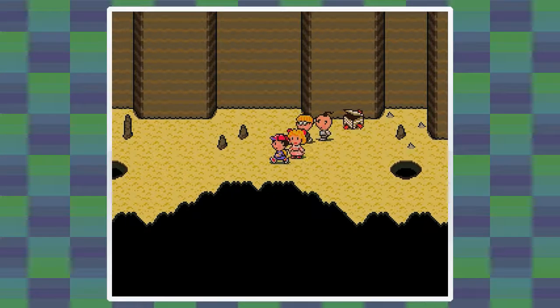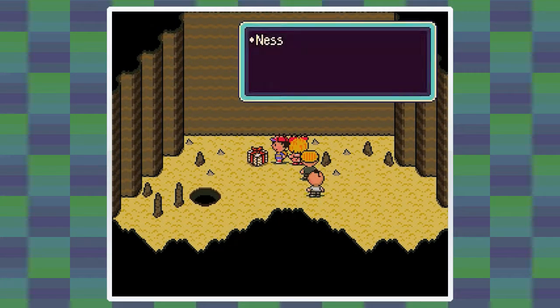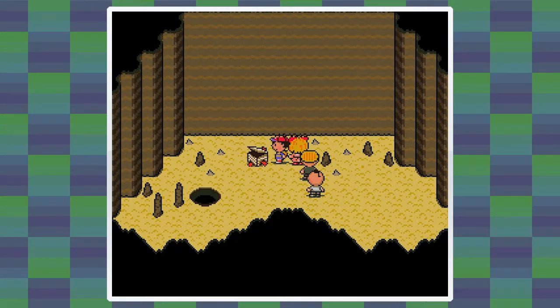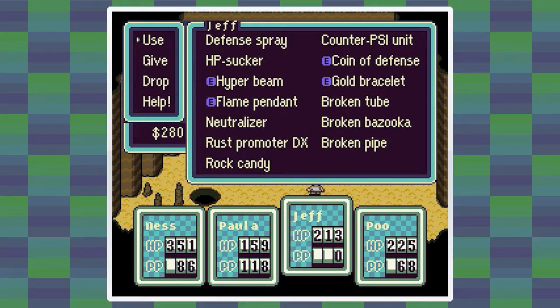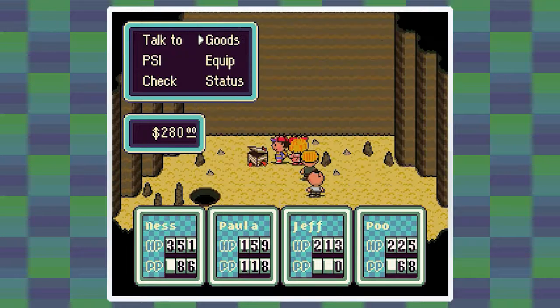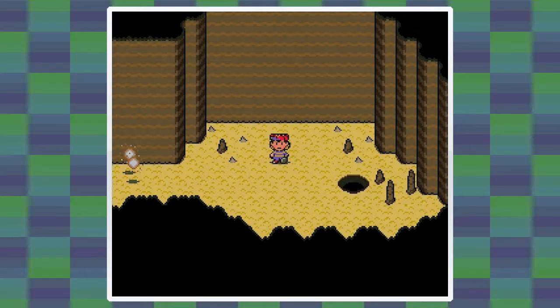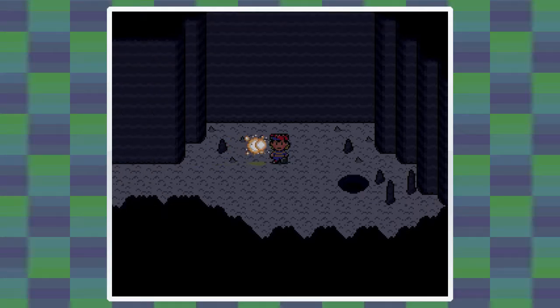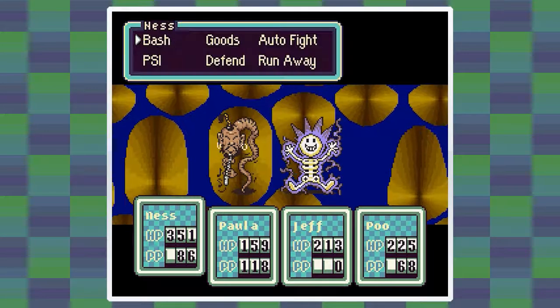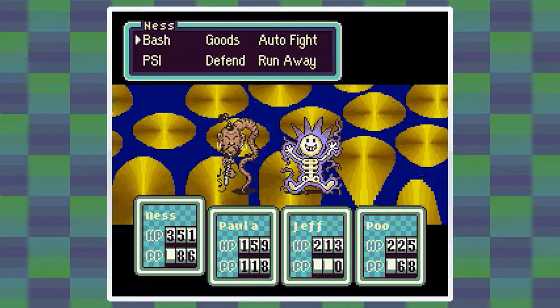We get a sudden gut spill. Now in this room there is a hole right away, but you want to drop in the very far hole. We'll get another box - this is a rock candy. When you eat it, it will increase either speed, guts, vitality, IQ, or luck - one of those randomly. Hold on to this, there's a cool trick with it that I want to show off.